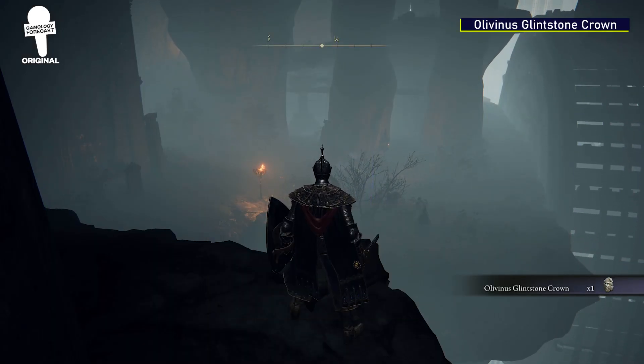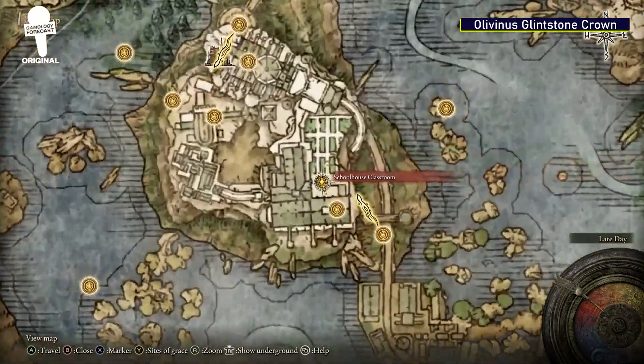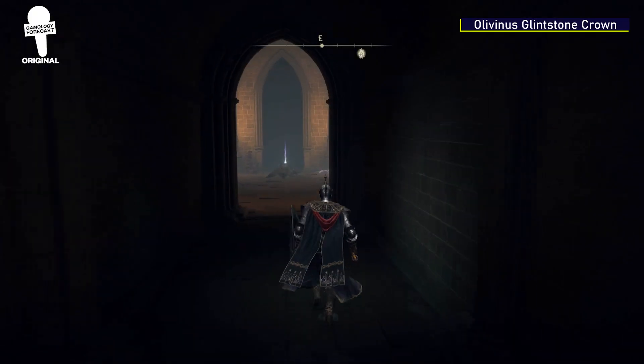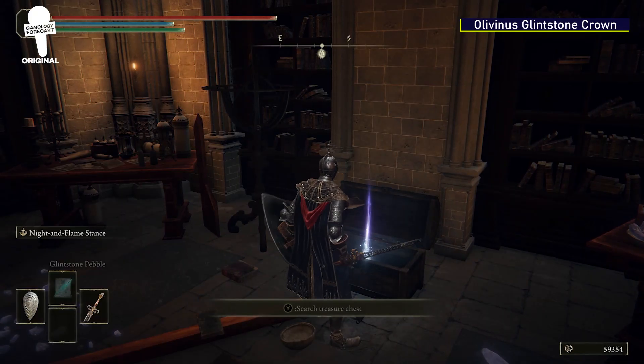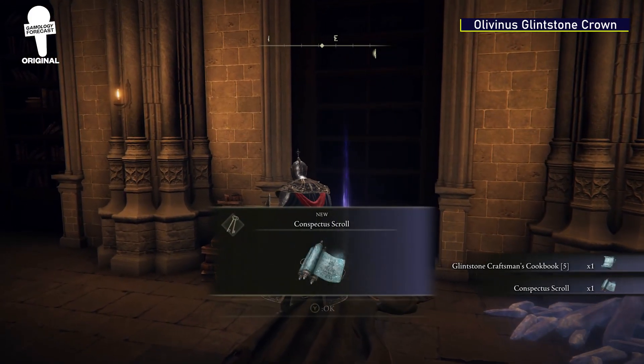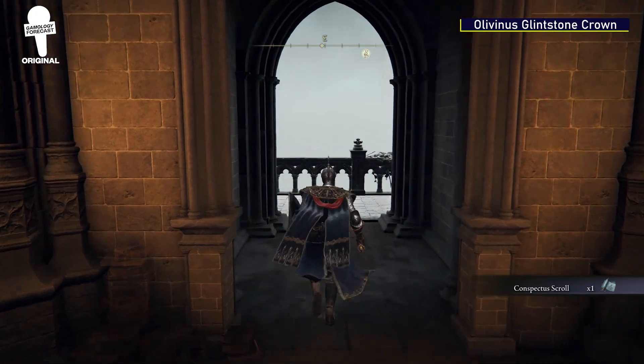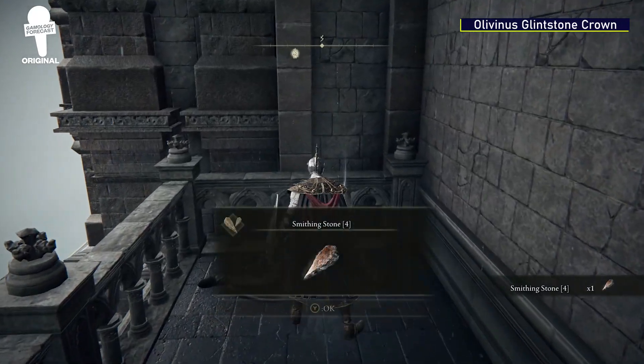Olivenous Glintstone Crown. Starting at the Schoolhouse Classroom Grace, head to the hallway and take a left. In the chest there will be a Glintstone Craftsman's Cookbook 5. Behind where the scroll on the body is located is actually a hidden path — just melee the wall to reveal it. No liar ahead on this one.